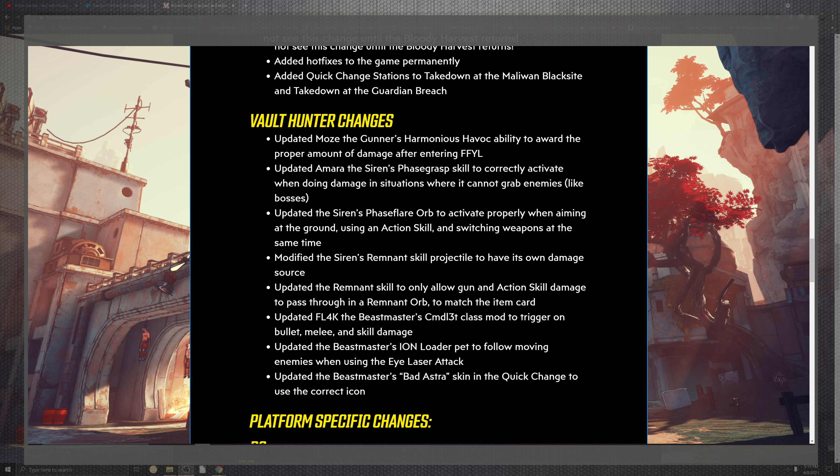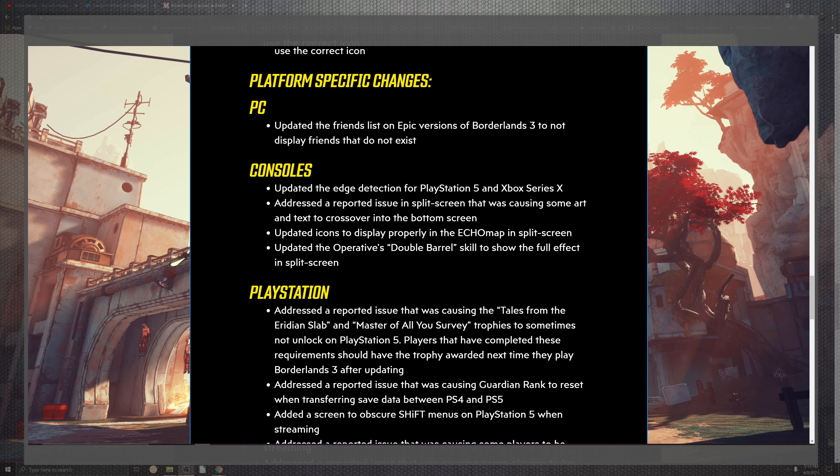For the Beastmaster, the 'Lick the Wounds' class skill was fixed to properly trigger on bullet, melee, and skill damage. Fixed the Ion Loader pet to follow enemy movement when utilizing eye and laser attacks. The Beastmaster's Bad Astra skin now uses the correct icon in the Quick Change. For PC-specific changes, the friends list in the Epic version of Borderlands 3 was fixed — it was not displaying friends that existed.